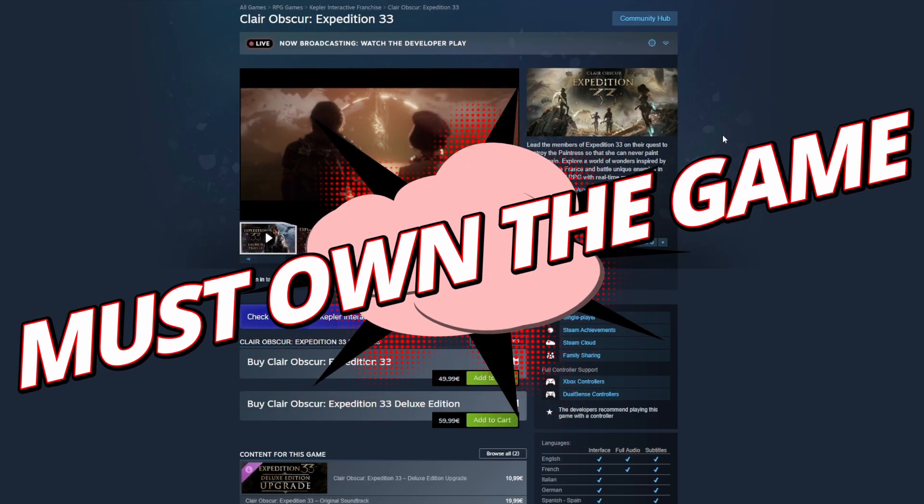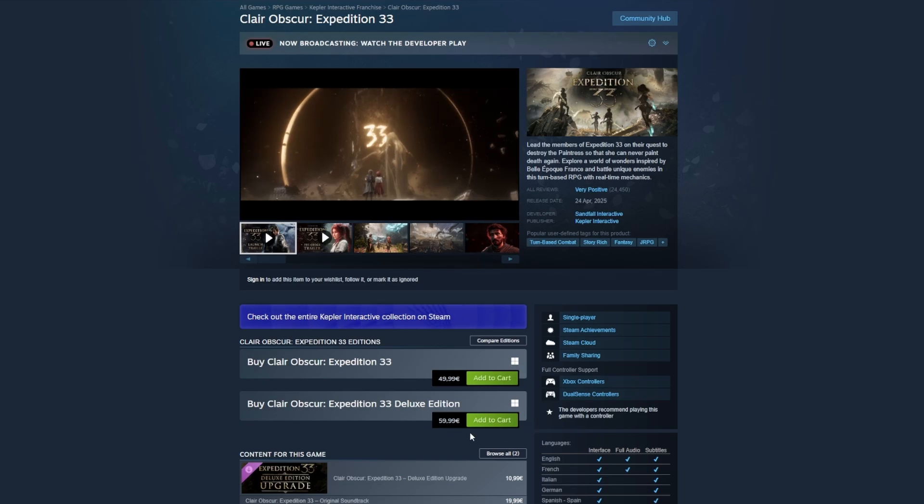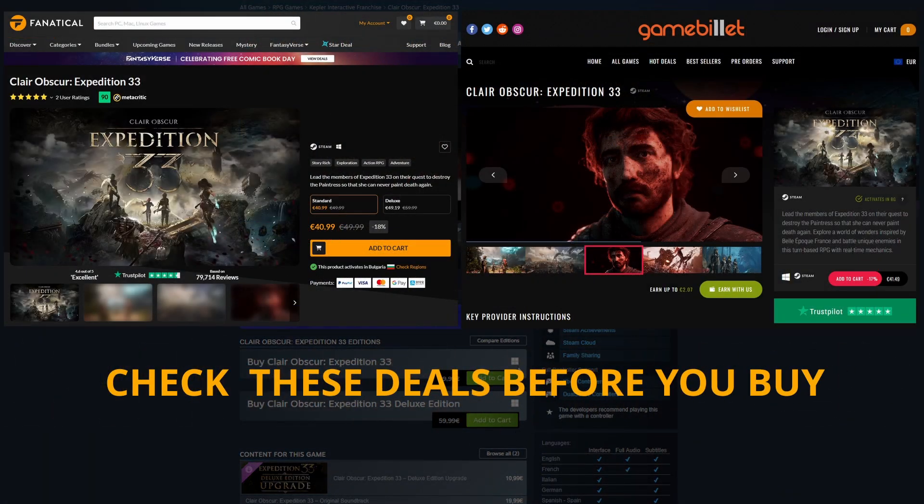For all other methods except Xbox Cloud Gaming, you must buy Claire Obscure. You can get it directly from Steam, but I recommend checking some of the deals included in the video description. We will only include official sellers, so there's zero risk for you, and you can find the game much cheaper on these sites than on Steam.